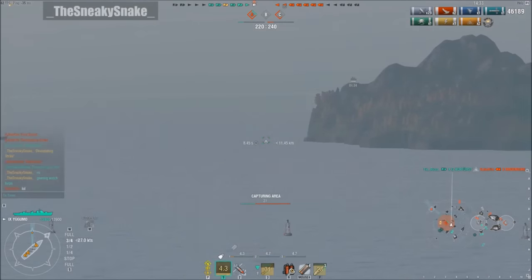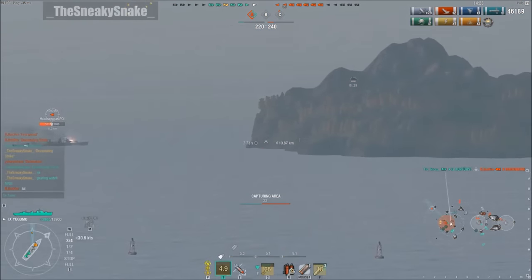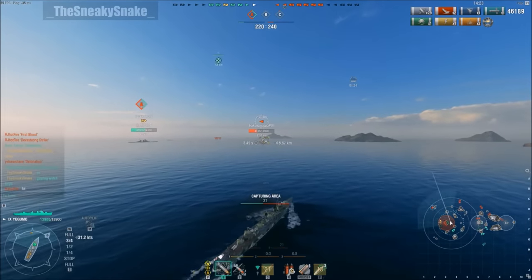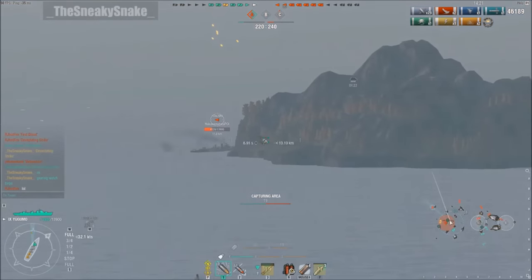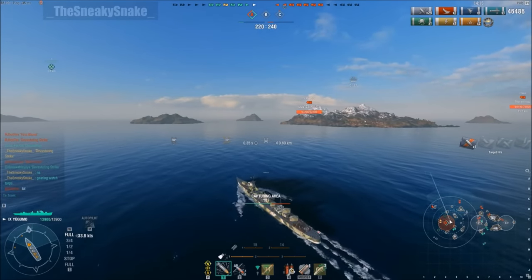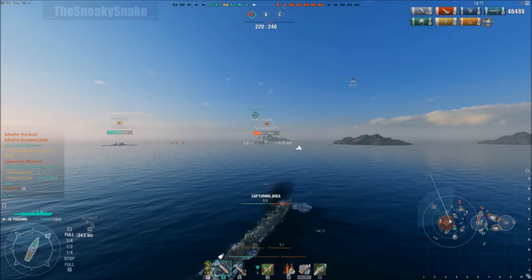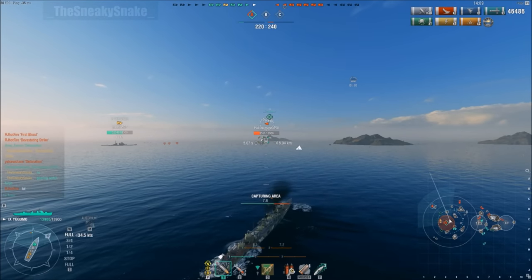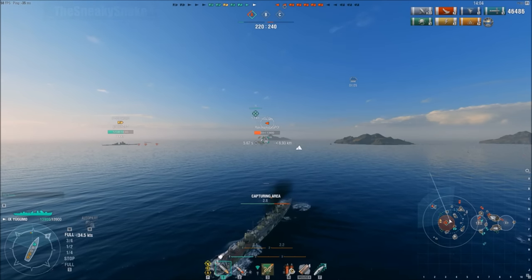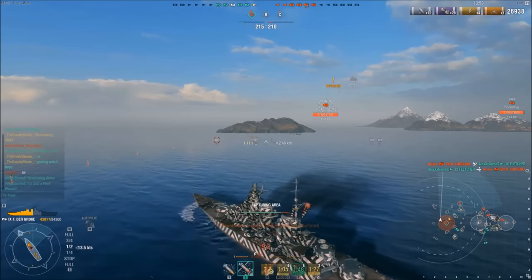Continuing to make my way over there. Since we have the Cyclone coming in, we need to take out this Yagumo, because nothing is worse in any game mode — standard or domination — when a Cyclone hits and there's a low-health destroyer with very good concealment range roaming around launching torpedoes. The concealment range drops to 8 kilometers when the storm hits, and Japanese destroyers will always have enough detection range to get out of dodge.